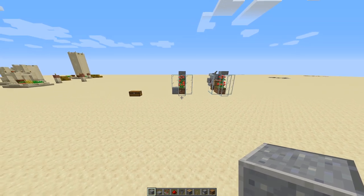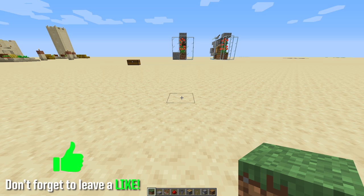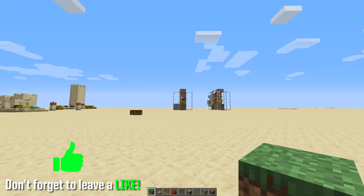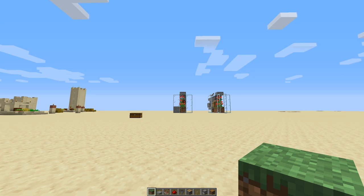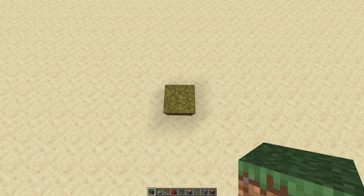We'll build the one on the left first. I'm just going to start here on the ground — to make things easier as a point of reference, you may want to start with a grass block first. It doesn't really matter what order you build this in, but I'll try to break it down for you. Start with a grass block.